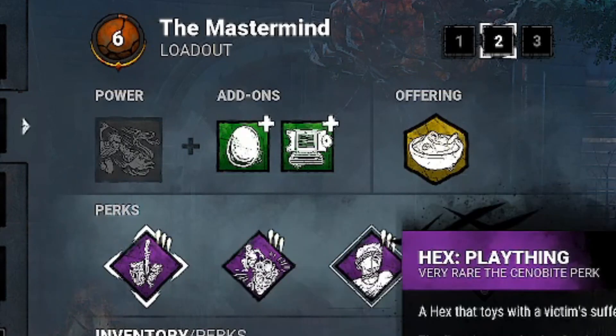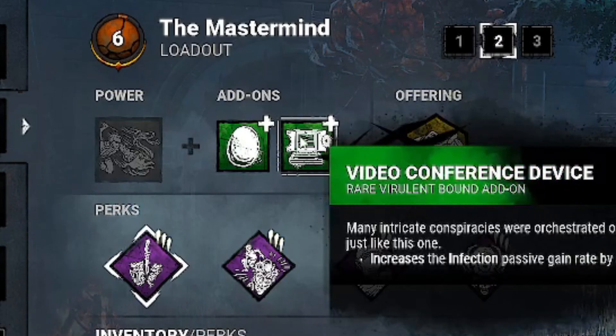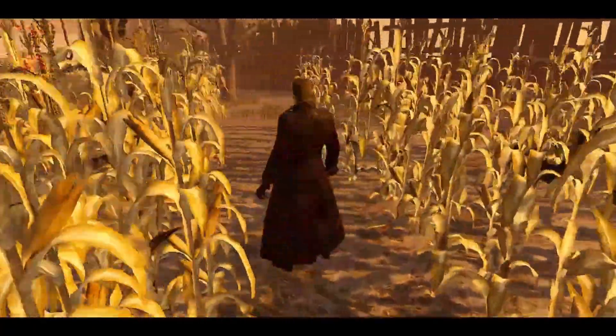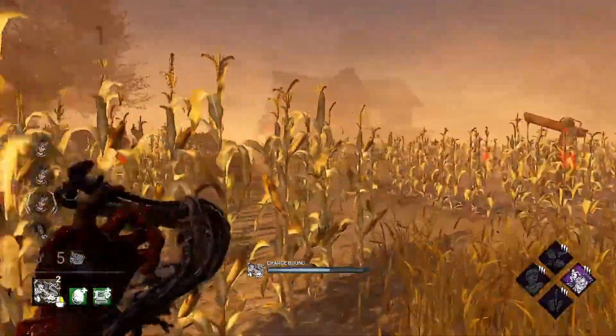Over to build 2: Discordance, Hoarder, Hex Plaything, Save the Best for Last, with add-ons being Video Conference Device and Golden Egg. This is a build which is more easy to play, as it outlines the key aspects of Wesker's power and playstyle. I recommend using this build if you don't trust yourself to make the correct decisions when the game starts running away from you.